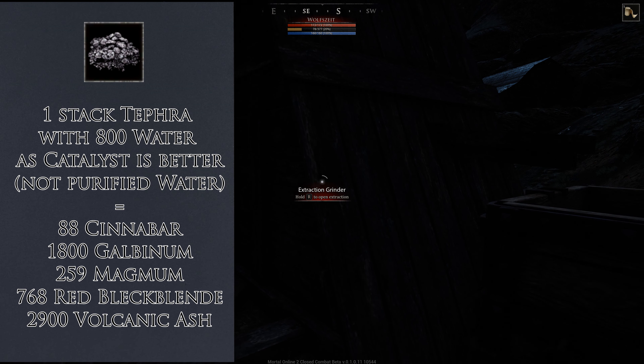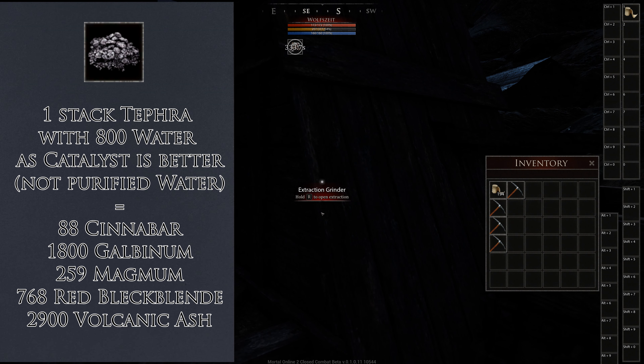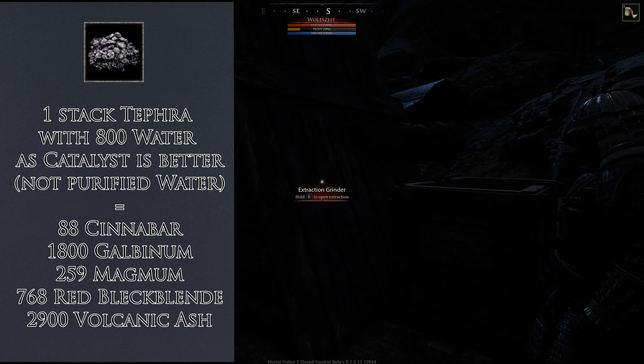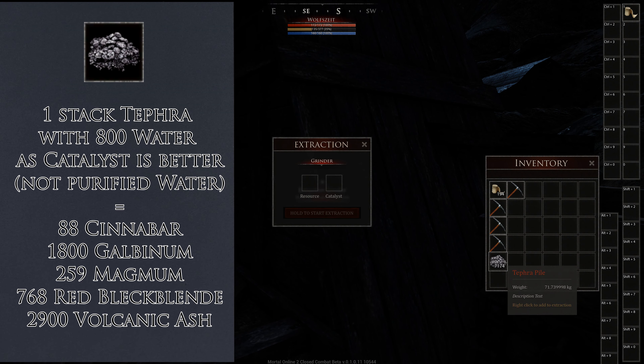We collect a little bit of Tephra and move on. Now we take our Tephra and throw it in the grinder. We use the grinder because it's the only operation where you can get out the most Galbinum from Tephra. Galbinum is later used for Aquium production, Chronic production, and something more. You can also use other stuff as catalysts — I'll link in the description.